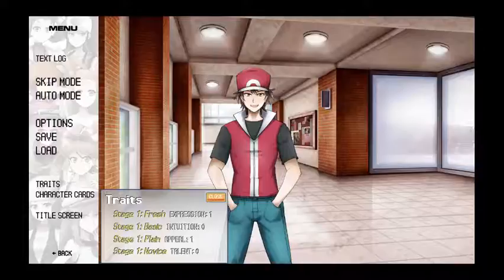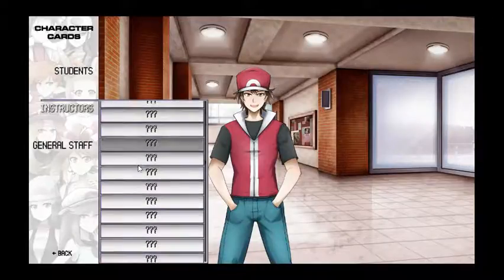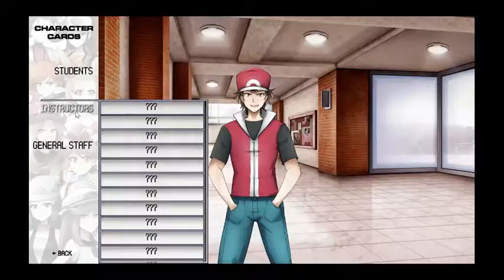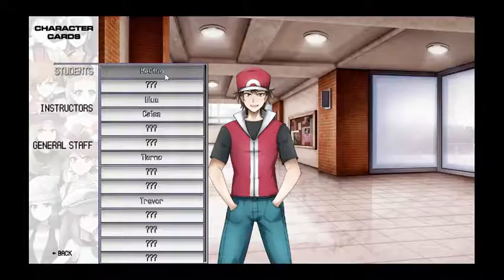As you can see in the final build of the game, these will actually play a role. Various different traits that are in various different stages: Expression, Intuition, Appeal, and Talent. Basically how you can level up your character, I guess. And then we have the character cards. We did not unlock any instructor cards or any general staff.